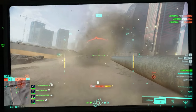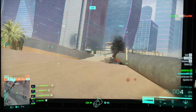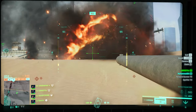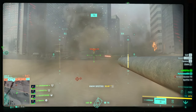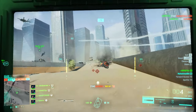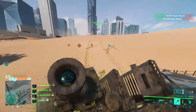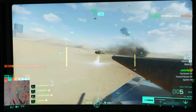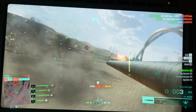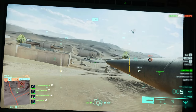Equipment slot one goes to the thermal smoke package, which throws smoke in every direction around you and will misguide every locked inbound missile. You won't believe how much relief this provides when a locked missile is incoming. Equipment slot two goes to the active protection system — without a doubt. This system destroys any projectile coming your way and is a huge lifesaver against jets and attack helicopters, since they are the only defense you have against these vehicles. Your cannon can't reach them, you can't outrun them — the active protection system is the only thing that can save your life.